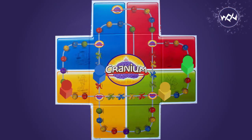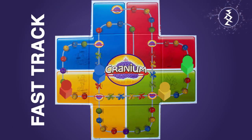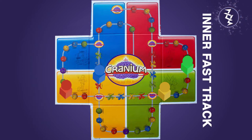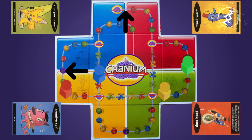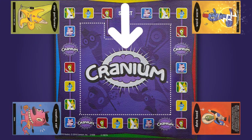In the full-length Cranium rules version, you get the fast track opportunity. In this version, you must stop at every purple square. You may move to the inner fast track if your team successfully completes the activity on that square. On your first turn, you must stay on the outer track and take the main road if you were unsuccessful.